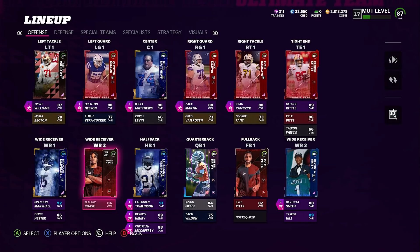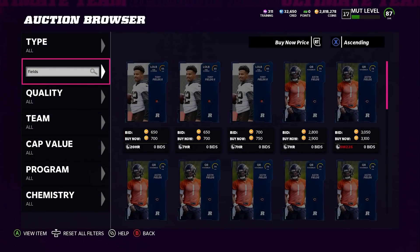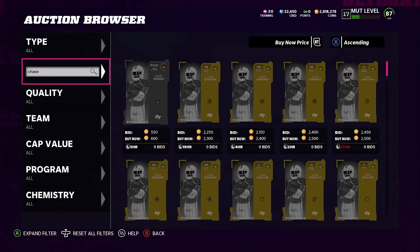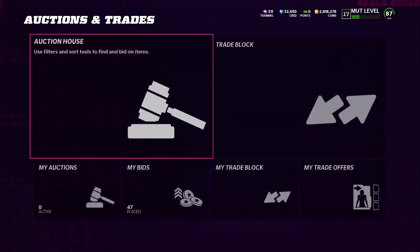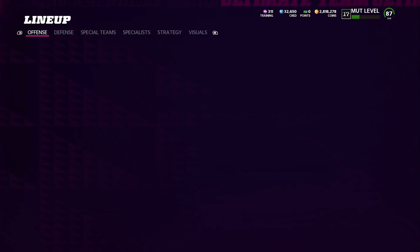Jamar Chase is the number two spot. He's on the budget list because you unlock him for free at MUT level 10, or if you completed the rookie premier sets from Madden 21 you can also unlock him via those tokens. If you already picked someone else at MUT level 10 but have coins and want a fast receiver not named Hester, Chase is available — just expect to pay around 250k–260k.